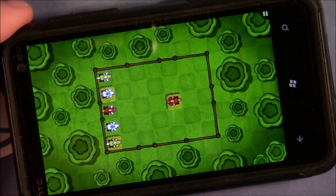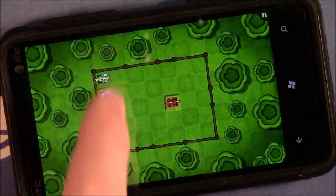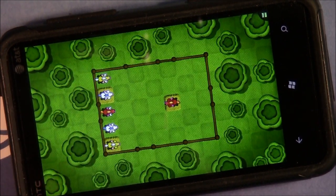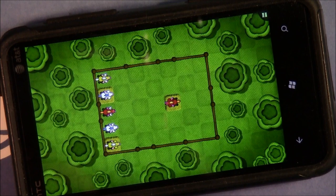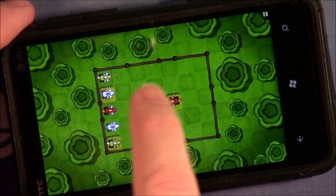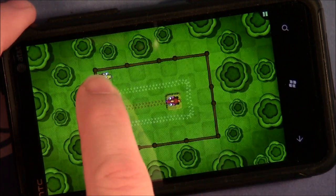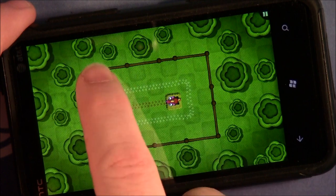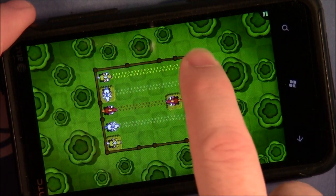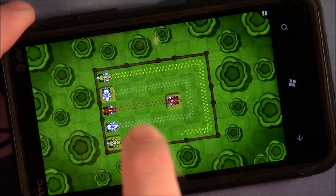As you advance through the levels, they become more challenging. You get various color horses, and the paths cannot cross. So you'll have to let it hug tight there and take the long way around.